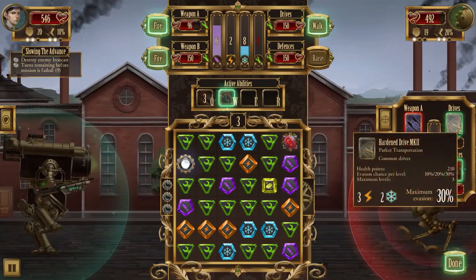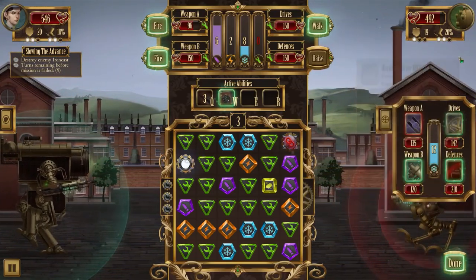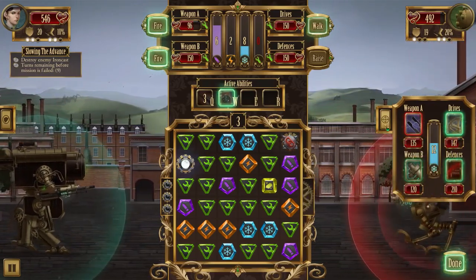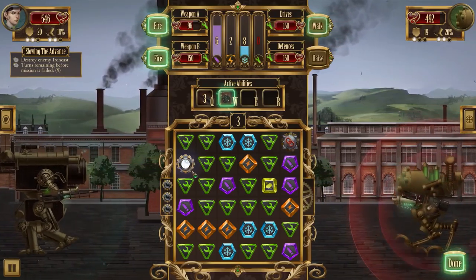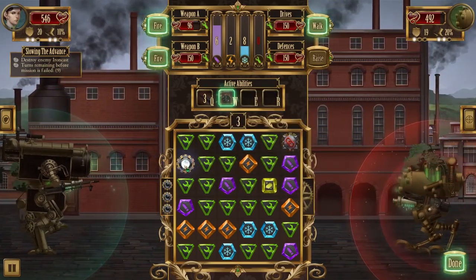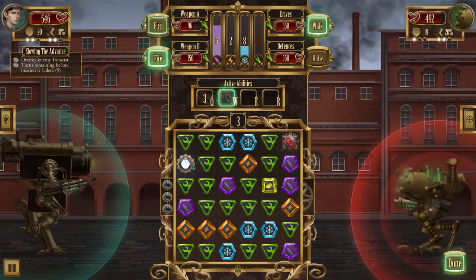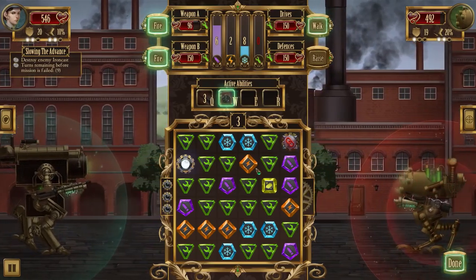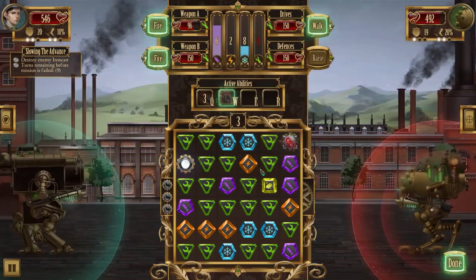He's got a lot of defenses and is doing a good job of dodging - that worries me. We have an overdrive node though. What if we use overdrive combined with a guaranteed targeting lens shot? Overdrive will make our attack a lot stronger. We'll need to connect it to ammo next time. He did a lot of damage to our weapon - that's no good.